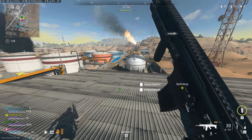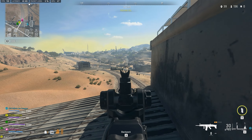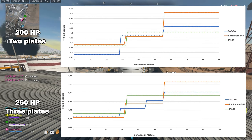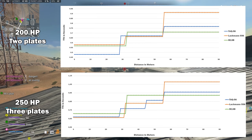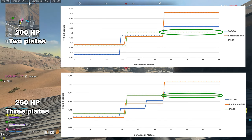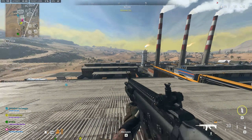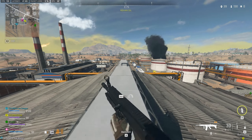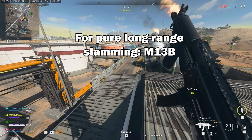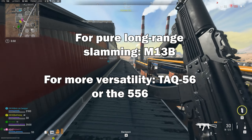There's obviously still the damage of all three weapons that needs to be considered to make a fully informed decision on which gun you should choose. Looking at these graphs, we can see that the TAC-56 is the best overall choice in two and three plate situations all the way until 55 meters, after which the M13B starts to dominate. So what should you do? It depends. If you want a pure long-range laser beam that slams, go for the M13B. But if you want something that works in more than just one use case, you're definitely better off with the TAC-56 or Lachman 556.